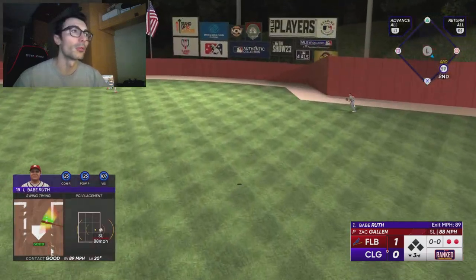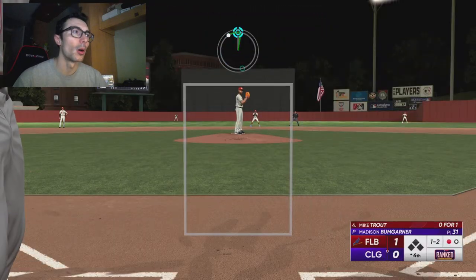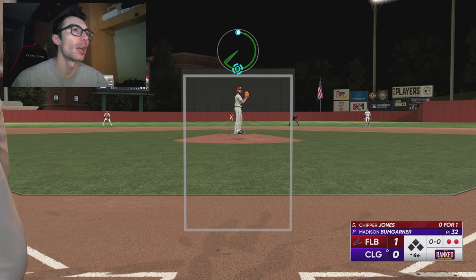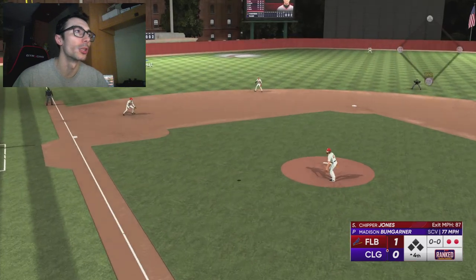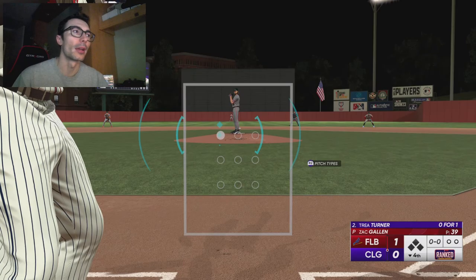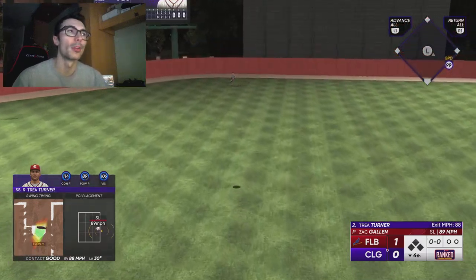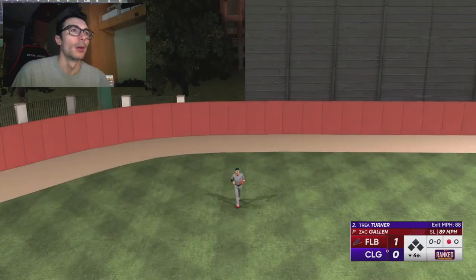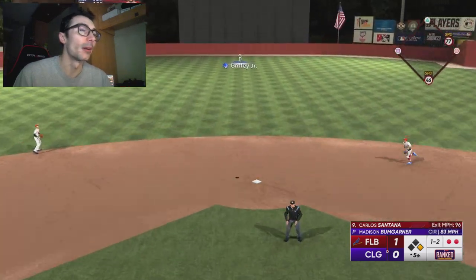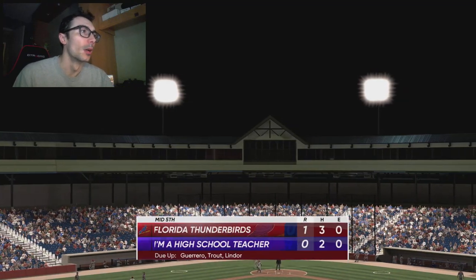Now we have Babe Ruth with two outs — kind of a slow start on the offensive side. What a play — Mike Trout just dove and caught that ball in midair; I thought that was for sure a double. Then I was able to get the strikeout on the outside circle changeup. I'm trying to utilize the outside portion of the strike zone. Also trying to use that sweeping curve as often as possible but throw it way below the zone, because if you leave it up in the zone it will be absolutely launched, as Chipper Jones almost did in his last at-bat.